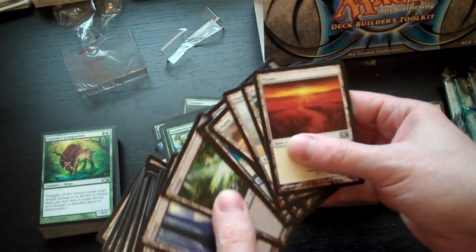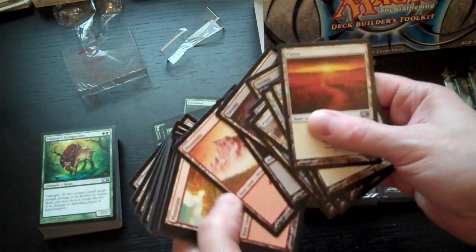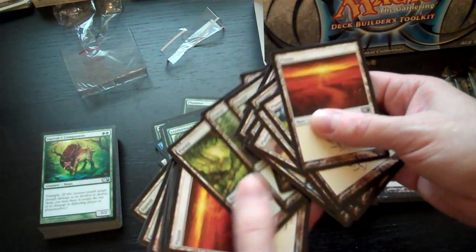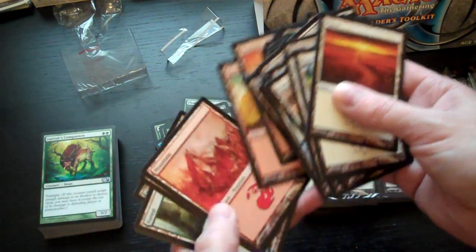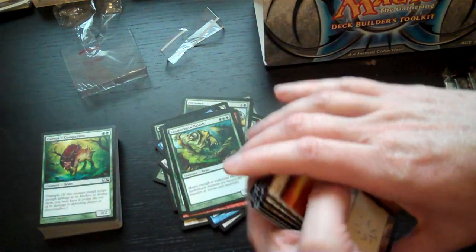Then you have the lands: Plains with various artwork, Islands, Swamps, Mountains, Forests — all cycling through. These are all M11 artwork lands.